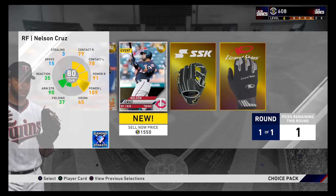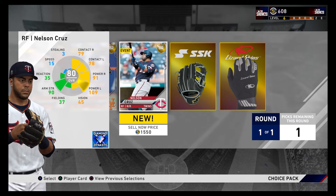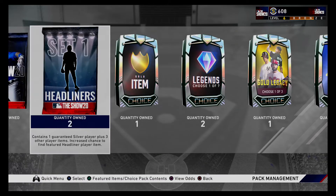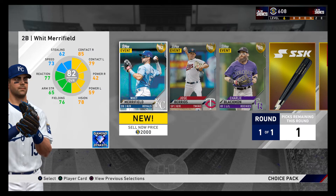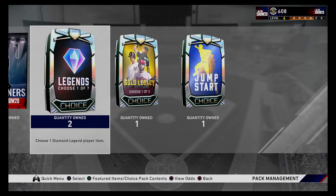I'll pick Gallagher — he's a good closer for day one. If fielding is anything like it was last year, I do not want Nelson Cruz. I'll take Mirafield just because he's like an all-around player.